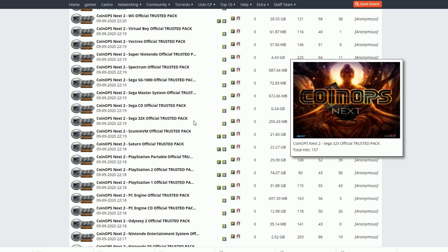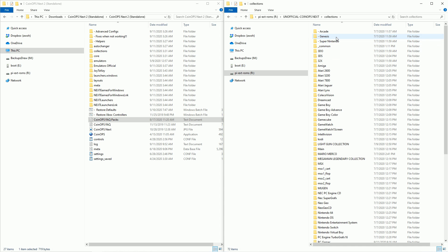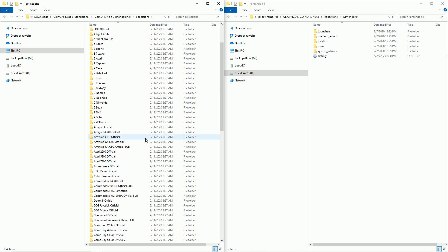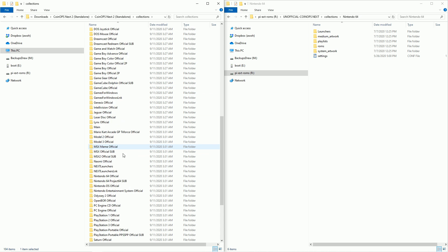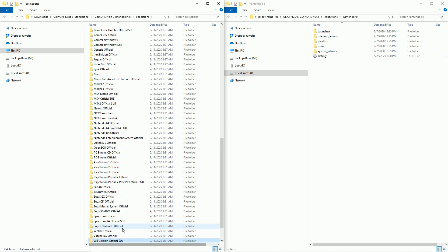Some of you have your existing CoinOps packs or existing CoinOps builds and would probably like to use those ROMs — I'll show you how right now. On the right over here I have an unofficial CoinOps Next build, and if I go over here to Collections, this is a build that already has Nintendo 64 and a bunch of other things. Let's say I want to bring my old Nintendo 64 pack over to the new CoinOps Next 2. All I would do is find the corresponding folder. This new CoinOps 2 is supporting over a hundred different systems.